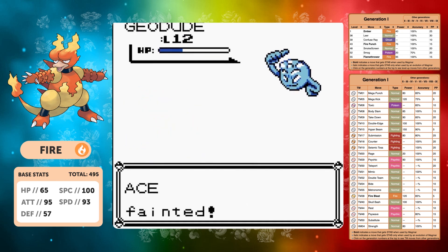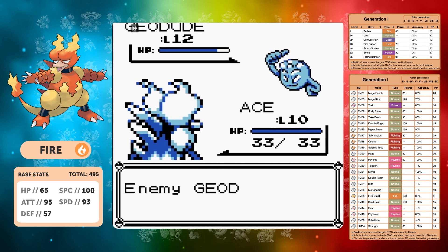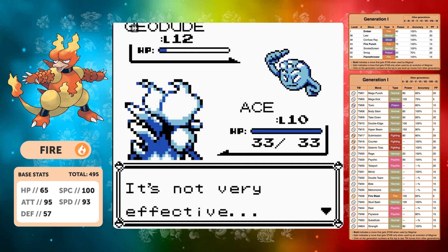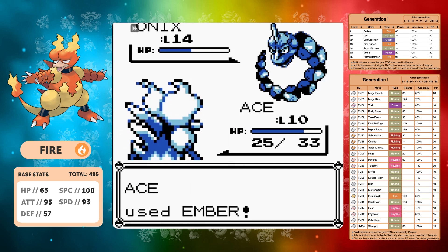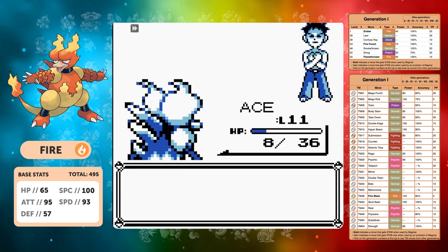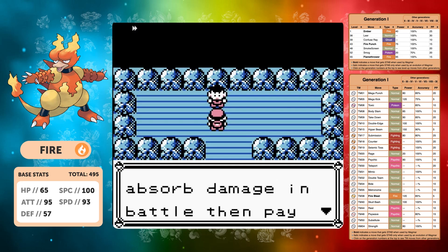We actually lost this first attempt. Let's try again — I think this is possible at the level though. We can actually get the moves Submission, Counter, and Seismic Toss, which will help us out. We can get Mimic, Metronome of all things, and even Psychic — that's going to be one of our key moves for this run. We even get Body Slam. At level 10, we actually have enough bulk to do decent damage against Onix, and we get through Brock on our second attempt before level 11.